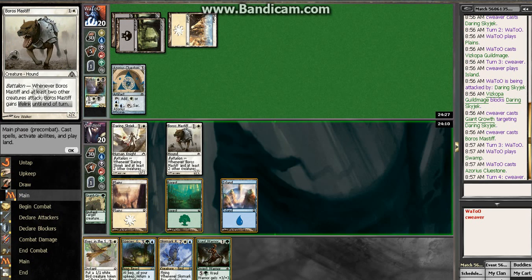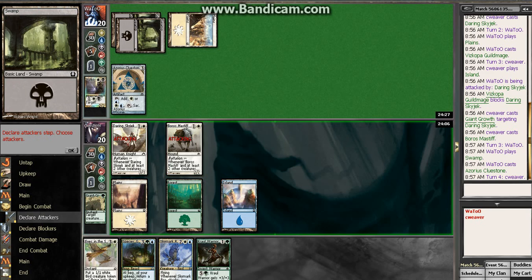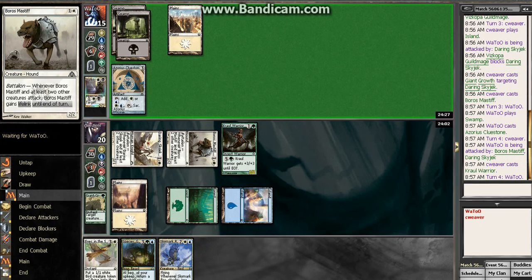Those are always Cluestones. I get to hit him for five. Play a Crawl Warrior, leaving up Bluff Smite mana.